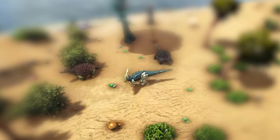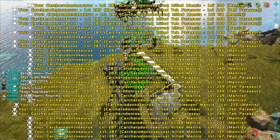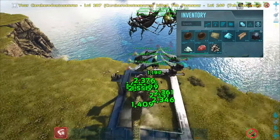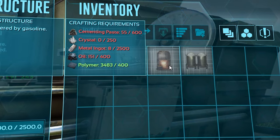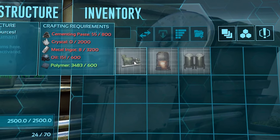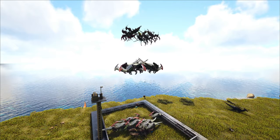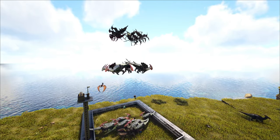Starting with the best dinosaur farm would be the tech parasaur. The reason being is that it is the weakest of the tech creatures, which drop scrap metal, oil, electronics, and elemental dust. This is great for giant metal buildings, gasoline, in-game crafters such as the grinder, forge, or cooker, and for electricity such as generators, air conditioners, and much more. This dino is ideal for your in-game base building materials and will save you a lot of time.